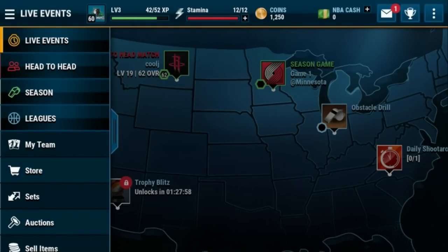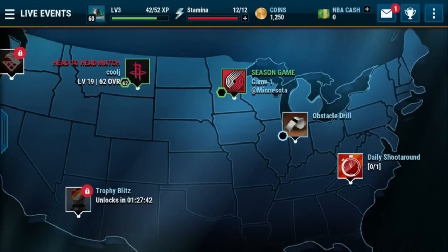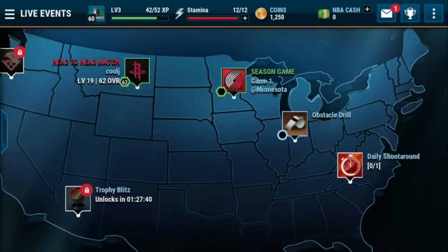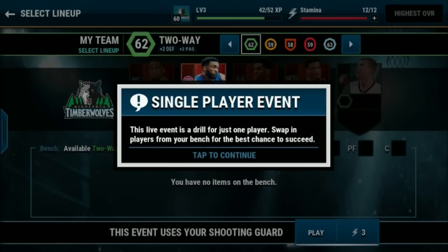Let's hop back into the Live Events. We've got a season game, the obstacle drill, and the daily shoot around. Let's check out what the daily shoot around is — 'get buckets in this scramble challenge to earn a daily shoot around collectible for the daily shoot around set.' This is a single player event, a drill for just one player. Swap in players from your bench for the best chance to succeed.